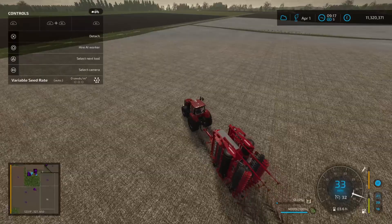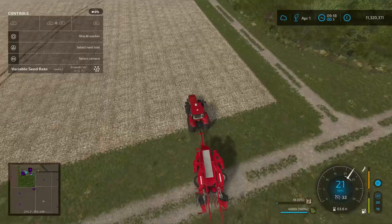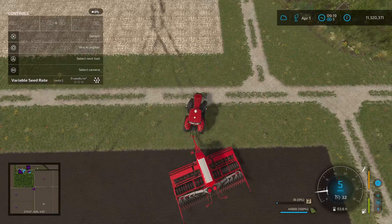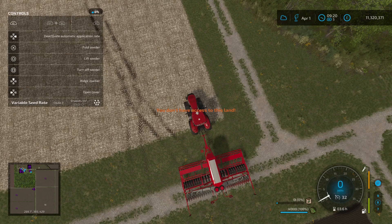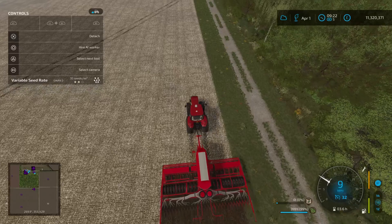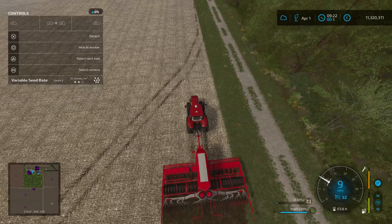I couldn't see the weeds loading in field 19 either - it does actually need it. It needs 180 horsepower. It's not very flat - it is undulating. We could eventually get that. It only does corn, sunflower, soybeans, sugar beet, and cotton. We need to have a big planter anyway - the seed hook is just a drill. That is the widest seed drill there is. Josh can use the horse at the moment - it's nine meters.